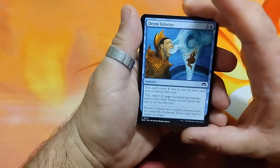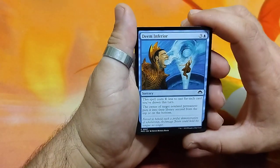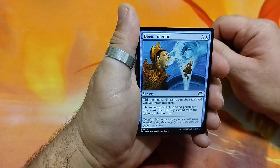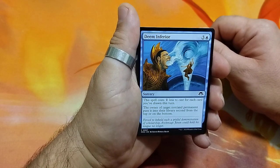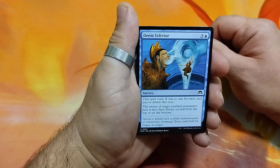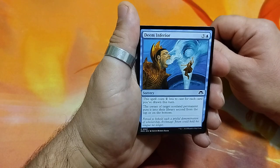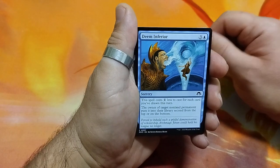So this one starts with Dam Inferior, 4 drops. This spell costs 1 less to cast for each card you have drawn this turn. The owner of target nonland permanent puts it in their library second from the top or on the bottom.